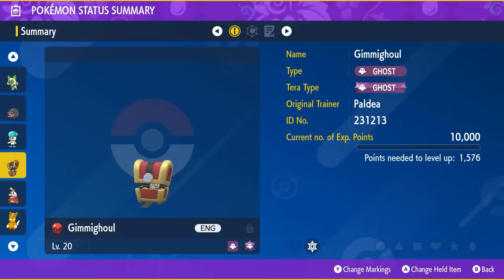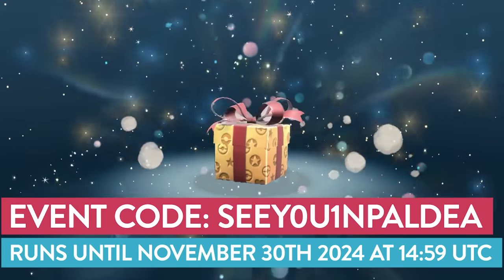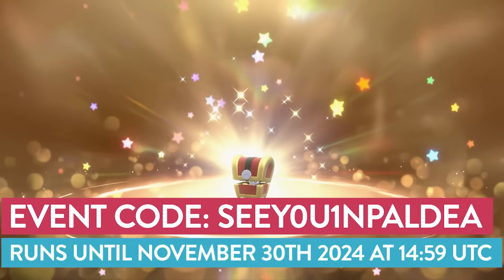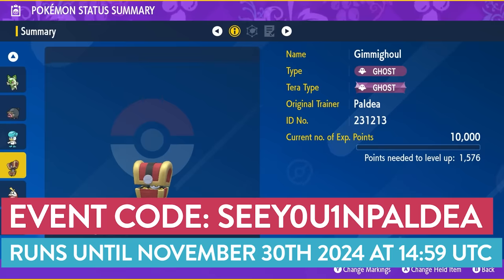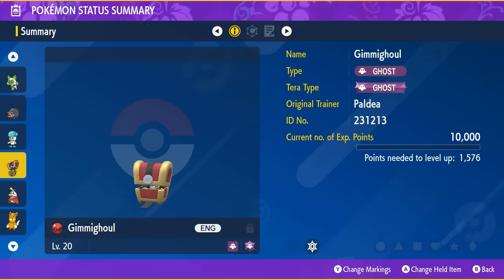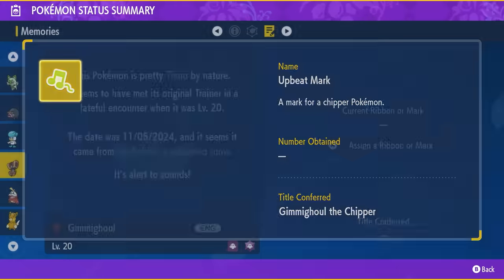Another Mystery Gift ending on the 30th of November 2024 is for a level 20 Chess Form Gimmigool. This Gimmigool comes in a Cherish Ball, and to get this Mystery Gift, use the code CUINPALDEA. Once you input this code into the Mystery Gift code screen, you will be sent this Pokemon. A really nice feature about this particular Gimmigool is that it comes with the Rare Upbeat Mark.